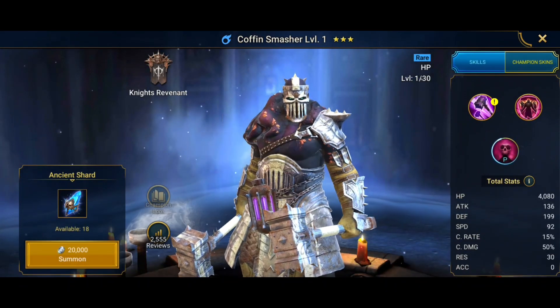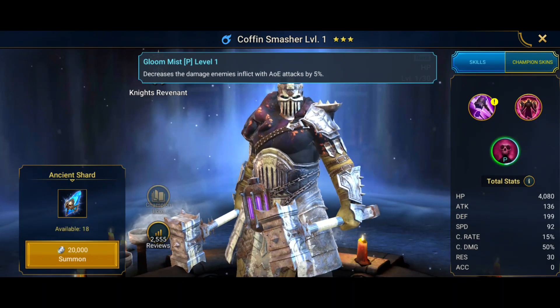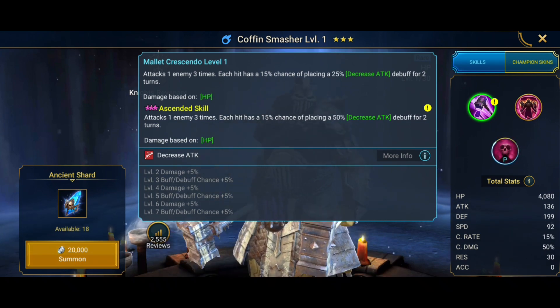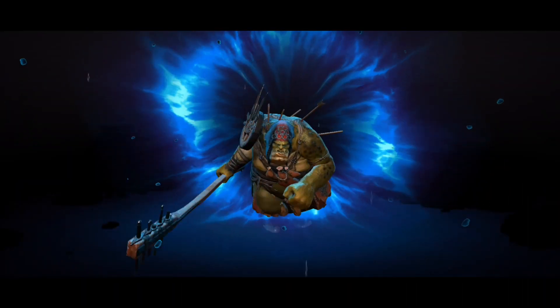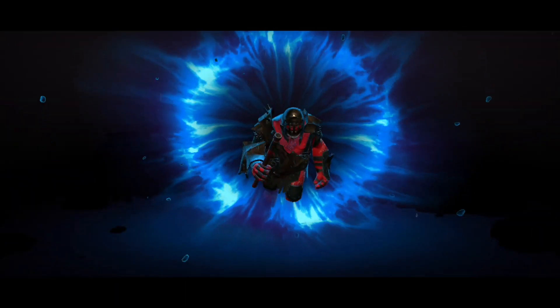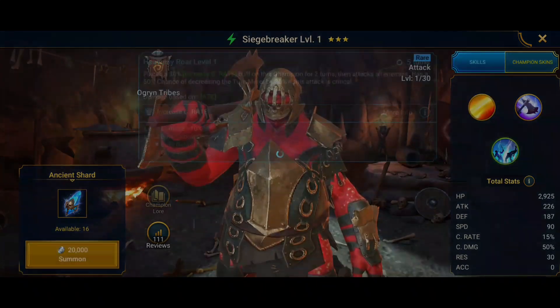Coffin Smasher. Great, will get you through a lot of progress early on, but tends to taper off a little afterwards. It's surprisingly good damage though, and he does have decreased attack, which is very nice. Reliable land rate. Plus, Coffin Smasher has a great passive for mitigating damage, which is quite hard to find in a rare.